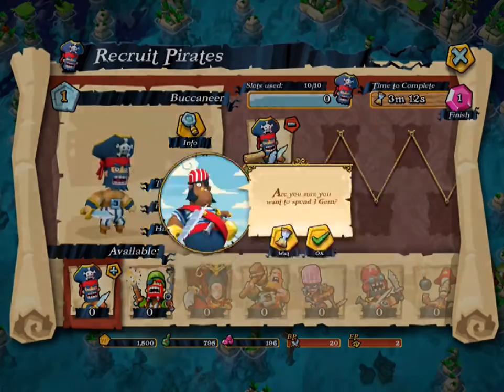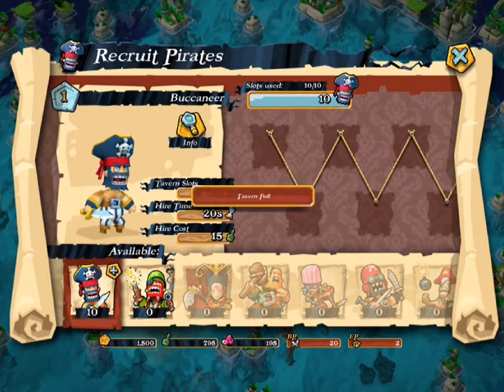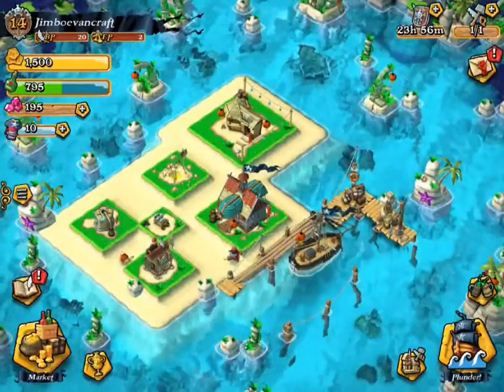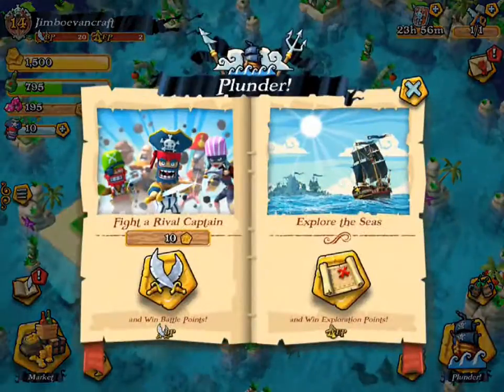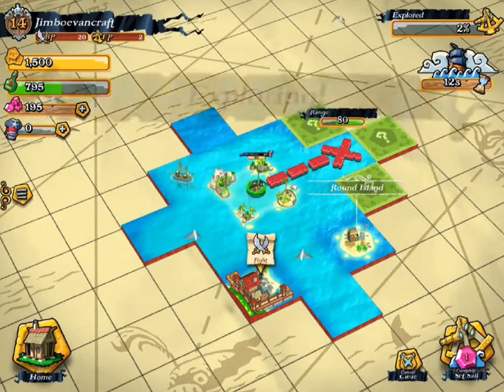So just for now, we'll go ahead and spend one gem for that. And then we'll just get a few. We can't train any while we're waiting. So we'll go ahead and plunder, and we'll go ahead and do their exploring right over here. So set sail.